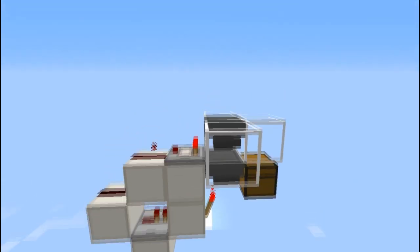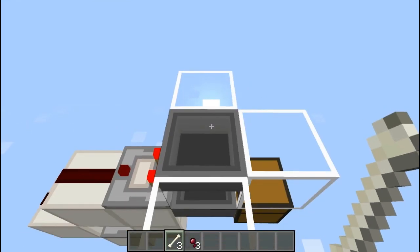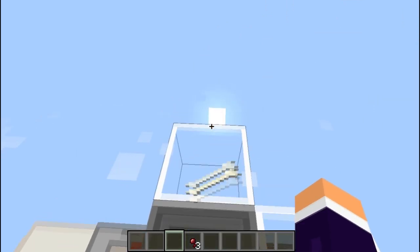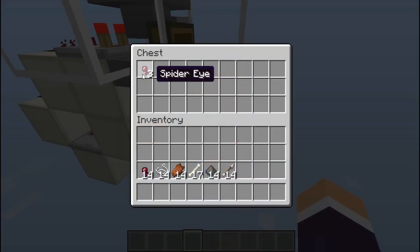You tile these along and then put a water stream over the top of the hoppers, and when items go in they'll only go into the one it's set to. This one's set to spider eyes, so if I chuck anything in it won't work unless I chuck in a spider eye, and then it'll go straight through and you'll see they're now down in this chest.